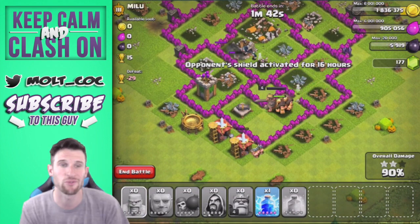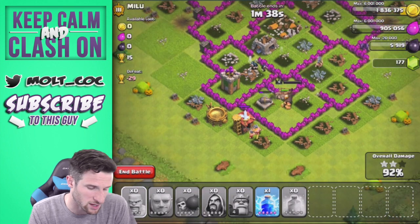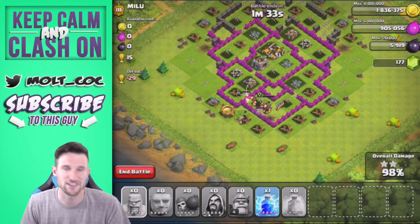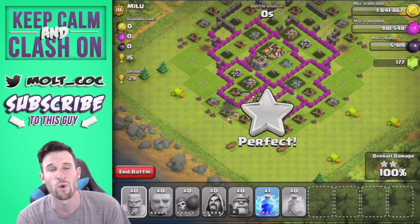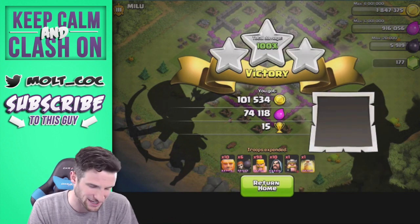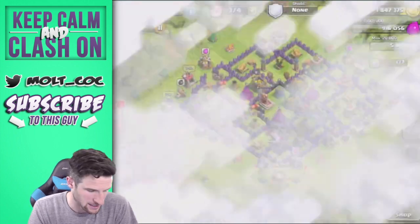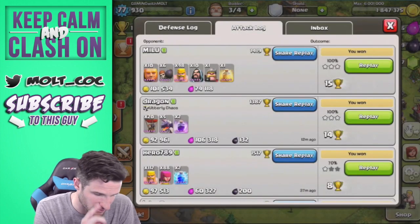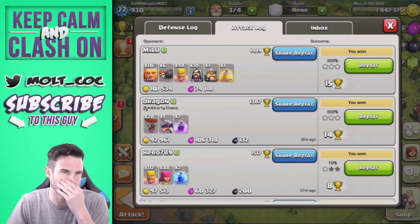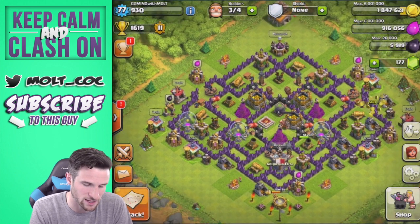We've got a couple of Giants left, the King is still at full health, and the Wizards are ticking away at this wall. We've already got all the loot and we take out that last defense to finish this base with a 100%! That is exactly what I was expecting and hoping for from that raid. That was 10 Giants, 6 Wall Breakers, 98 Barbarians, and 10 Wizards.